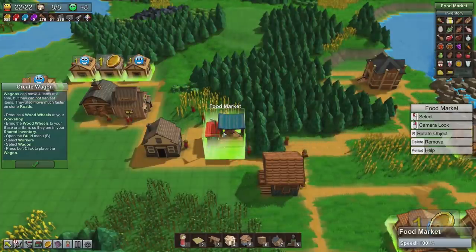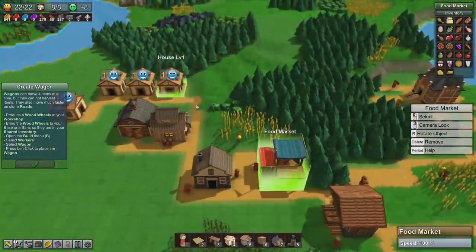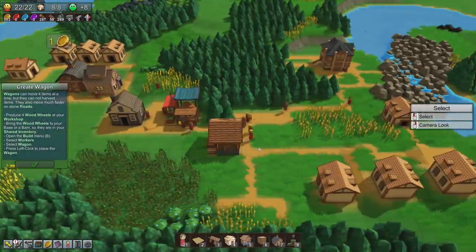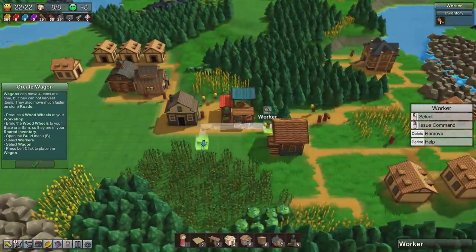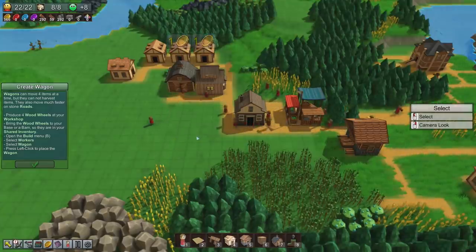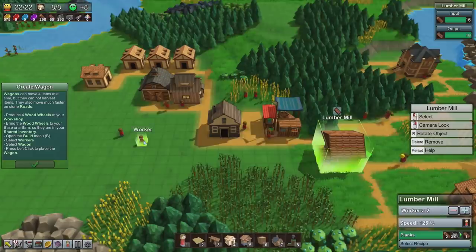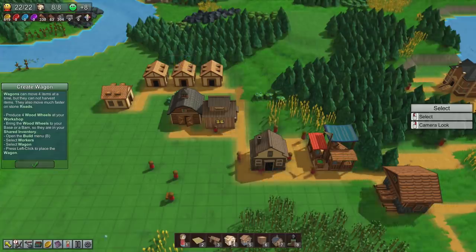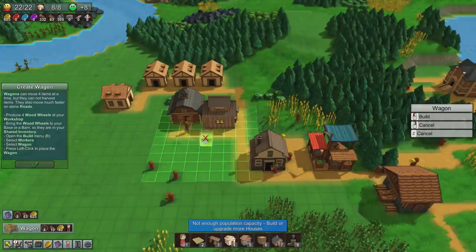I'm not sure where it shows how much food we need, because we're getting so much gold. I feel like maybe we've got too many guys getting food. Let's reassign some of our food dudes. We've got a couple of fresh-faced little lads ready to do their job. I think we can probably build a wagon now — we've got eight wheels. Let's see if we can build a wagon — there we go, we can.